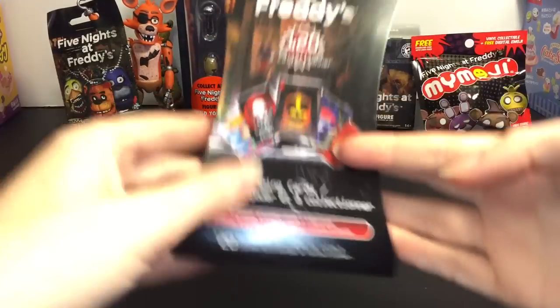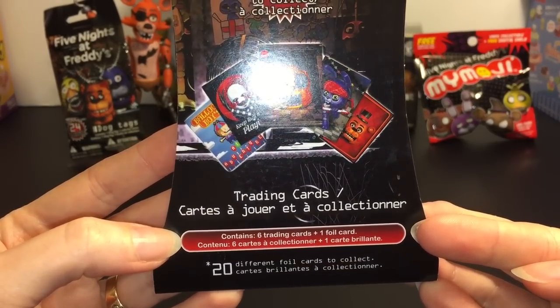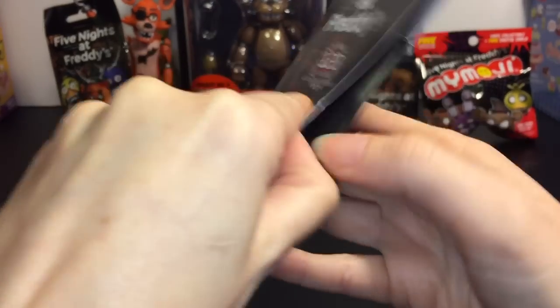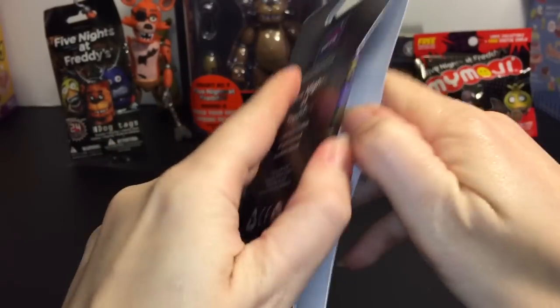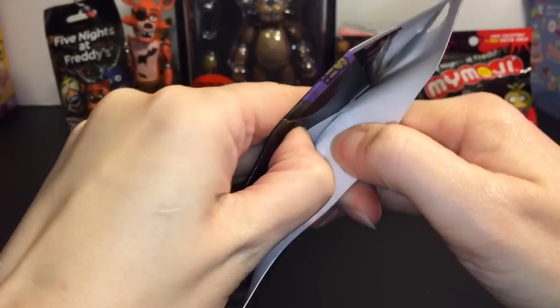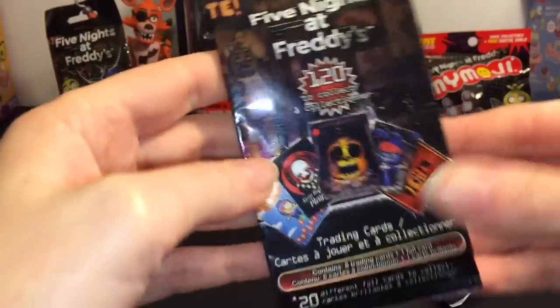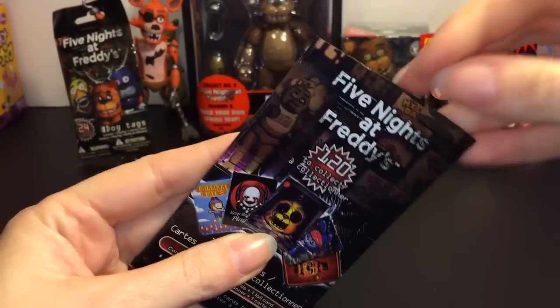First up, let's go ahead and open the trading cards. You get six cards and one foil card, so these are pretty cool. This one's glued really, really well — oh my goodness! I can't get this. Okay, we just tear. Okay, wow, there's the foil pack. And let's take a look at which cards we get.